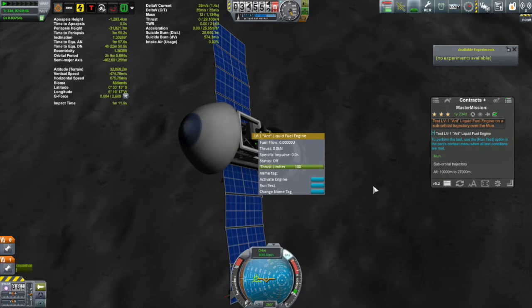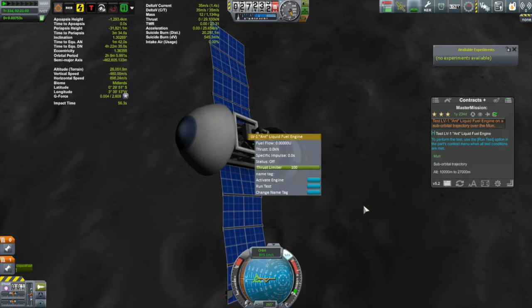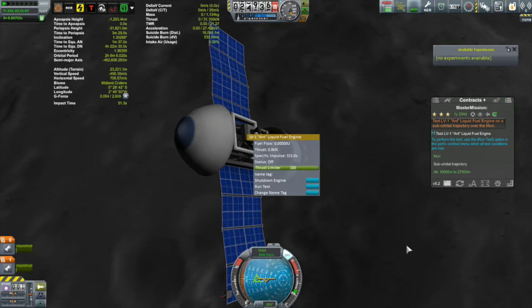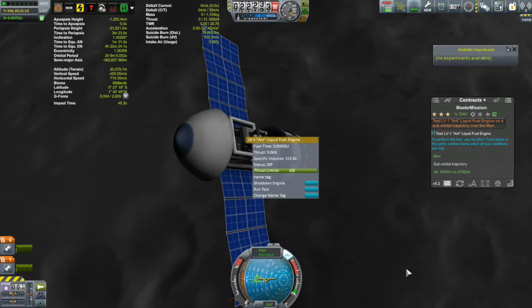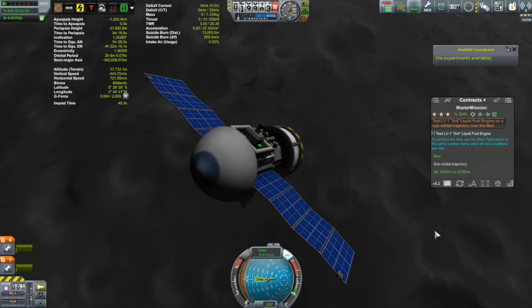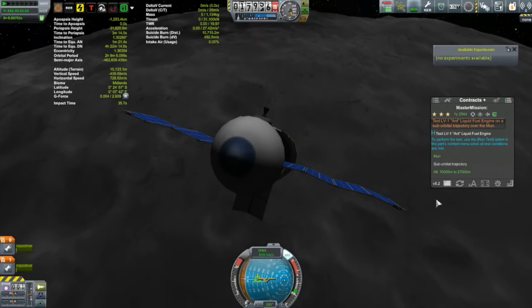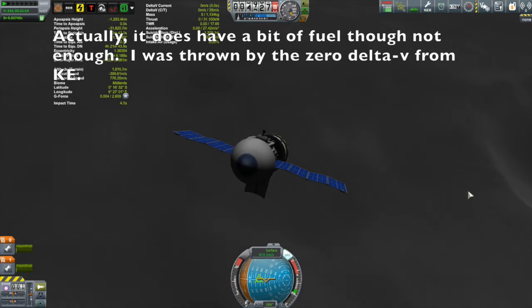I decided to run the test anyway just to make sure. Closing in on the required altitude - the altitude indicator went green. I clicked to run the test, but the contract did not go green and was not completed. This is not suborbital. This mission was actually doomed from the get-go because my whole plan was just to hit the Moon - I thought that would be suborbital. Live and learn. All that was left was to watch this thing helplessly crash into the Moon - it has no fuel left, so there's absolutely nothing I can do except hopefully enjoy the collision.